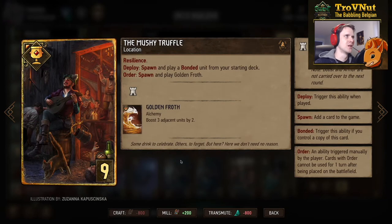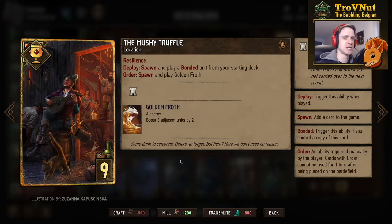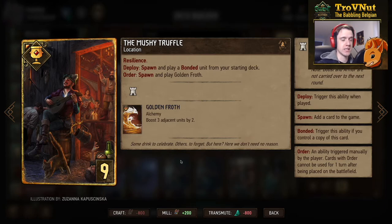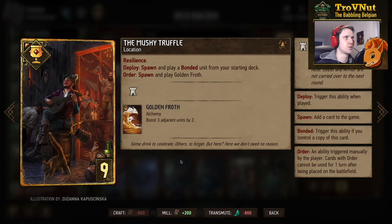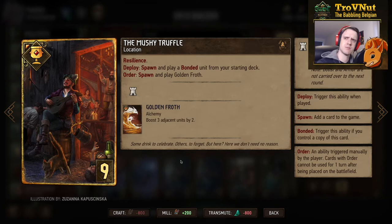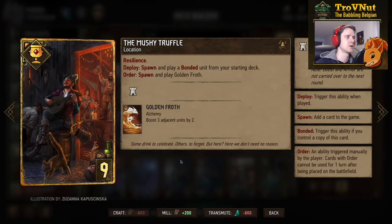Now we have the neutral location card Mushy Truffle, which has resilience. On deploy you spawn and play a bonded unit from your starting deck — a copy of it — meaning you can double up on any of the bronze cards we just saw, including the Meditating Mage for even more resilience. On order you spawn and play Golden Fraud, an alchemy card, basically giving you another alchemy card to use. For example, the druid that boosts herself for each alchemy card played can go on the board and then Golden Fraud boosts her further. You'll see this card a lot.